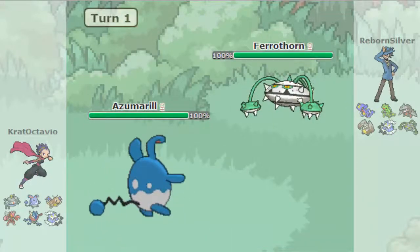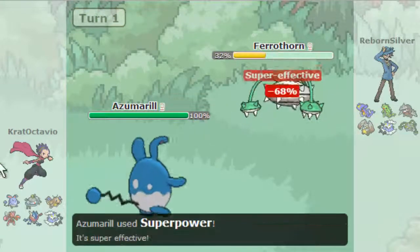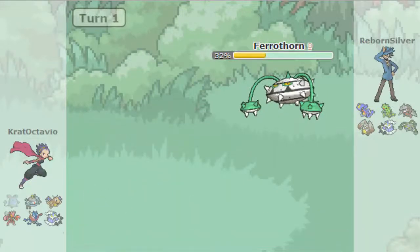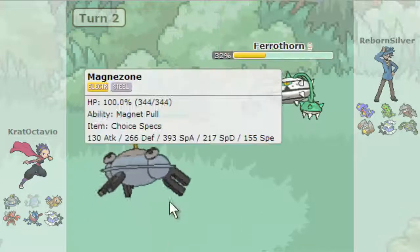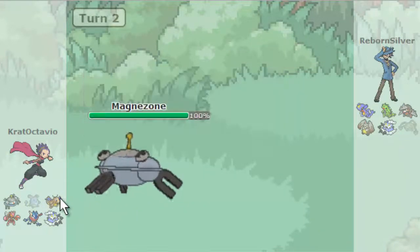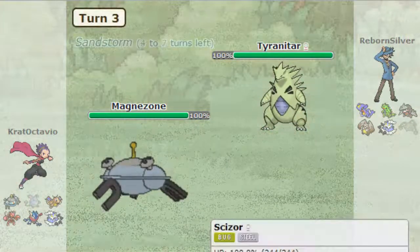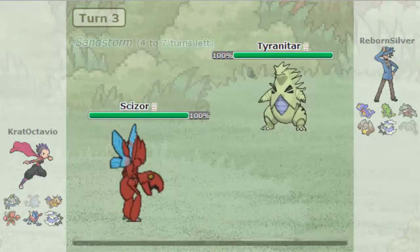I'm actually going to lead off with Azumarill while he leads off with Ferrothorn. Let's go for Superpower to take it out. How does that not take it out? That's not good — both Iron Barbs and Rocky Helmet, and we're dead. Magnezone's HP Fire is coming for Ferrothorn, so it's going to go down. And if he sends in Garchomp I'm going to switch out to Dragonite. Yeah, this is OU — it's straightforward. He sends in Tyranitar.